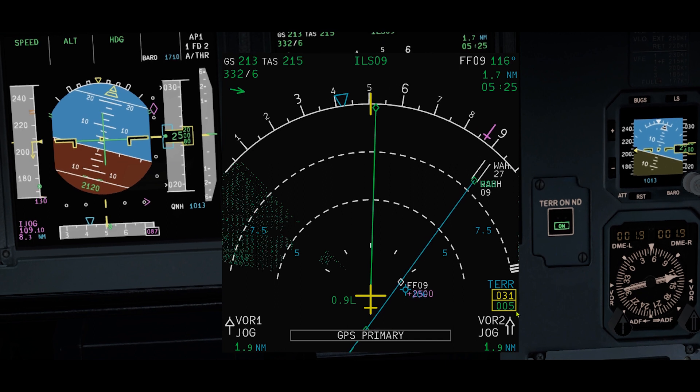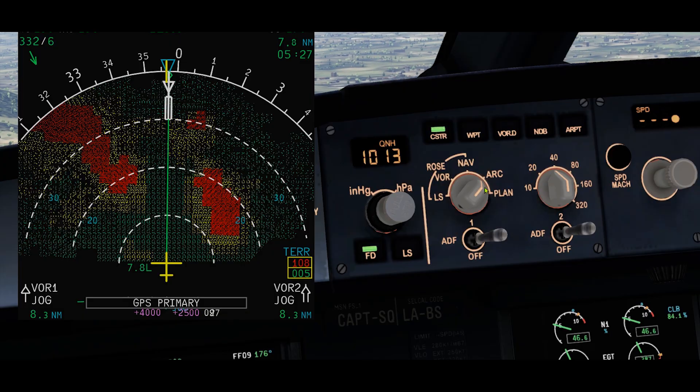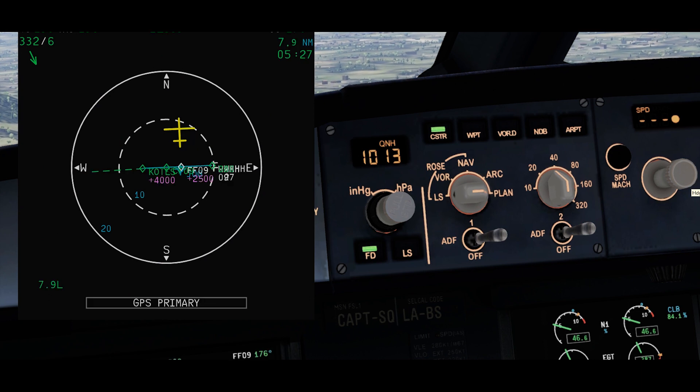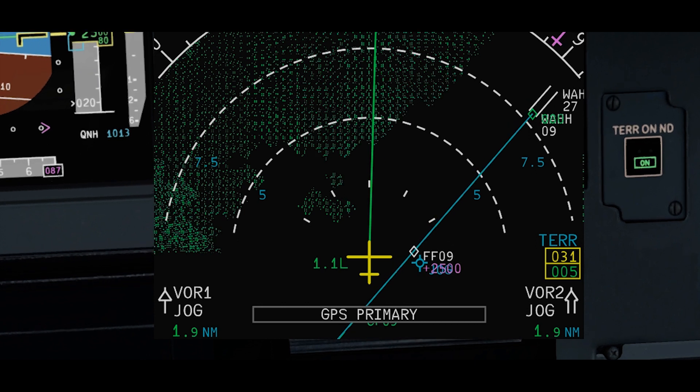Question: what is the system used for? Well, so that you don't blunder into something. If I select terrain on the ND here, it will show the terrain picture — except if you are on plan mode, then you will not see it. It will be in blue color, replacing the weather radar display.